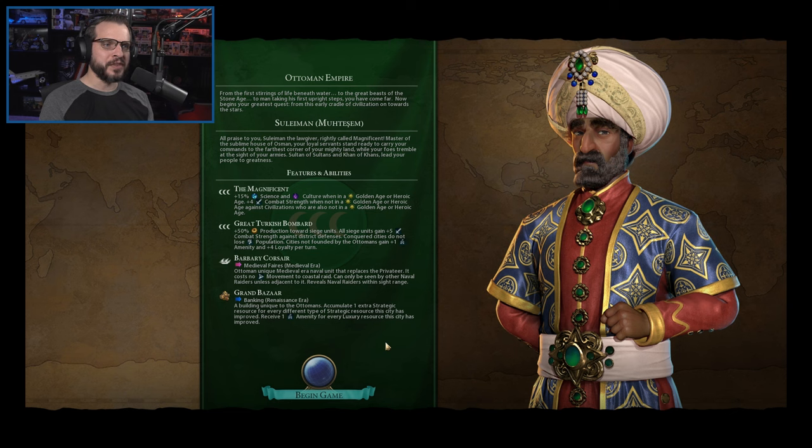The big one for Suleiman the Magnificent is that he gets plus 15% science and culture when in a Golden Age or Heroic Age. That is a very large amount of science and culture. There are a couple of other leaders with similar bonuses — Scotland, Arabia — and they're always very, very strong leaders. It's very strong to have percentage-based bonuses because as you continue to grow, take more cities, and build up your districts, you have more and more science yourself, and then this just multiplies even more.